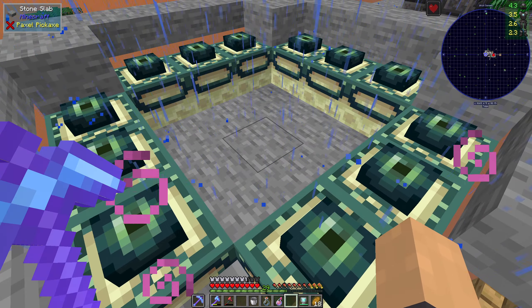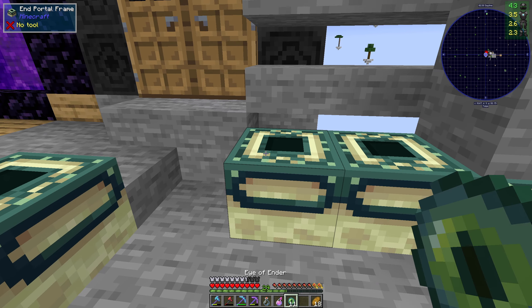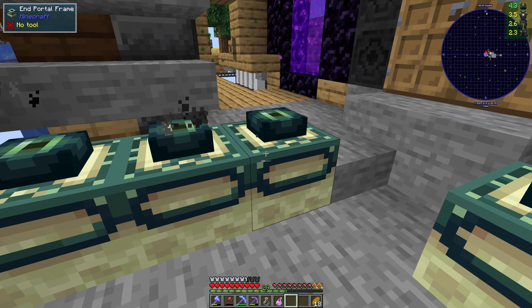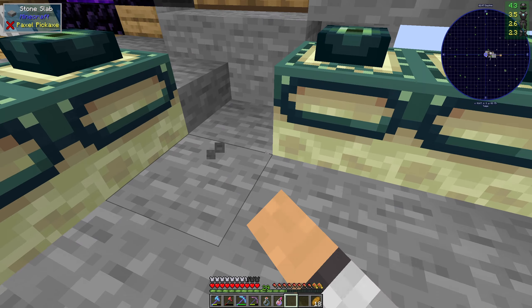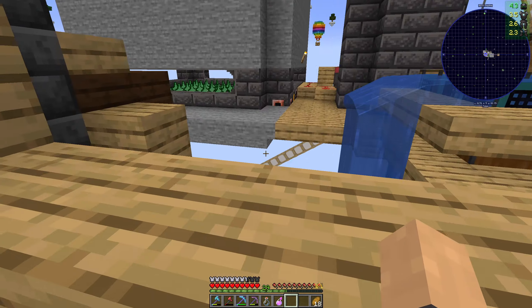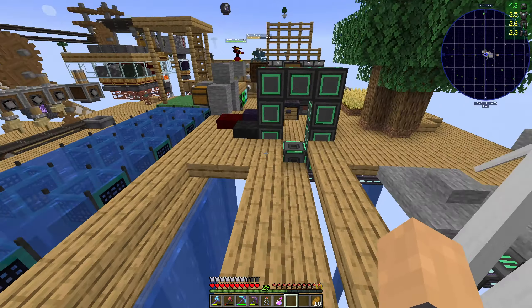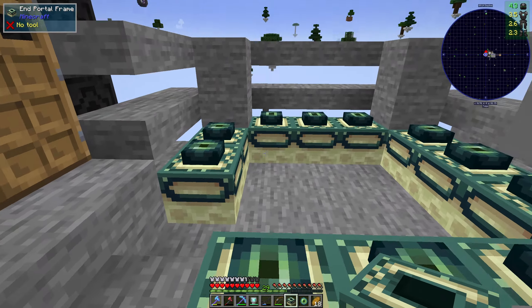It didn't activate. Why didn't it work? I'm pretty sure it was all about the orientation — they were probably facing the wrong way. I need to stand in the middle and place them. But unfortunately as I was breaking it I lost one frame, so I need to go and get another obsidian, another five ender pearls, and another blaze powder.